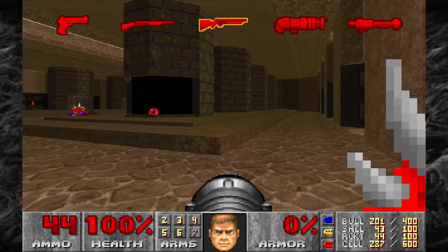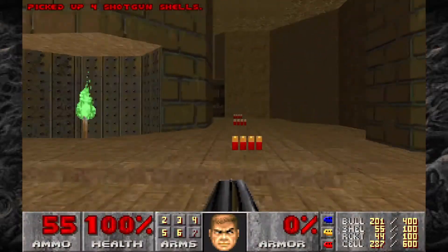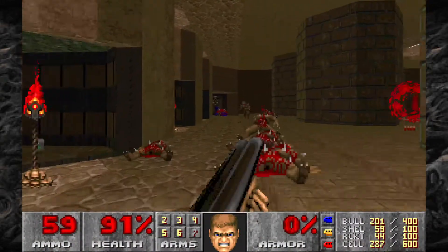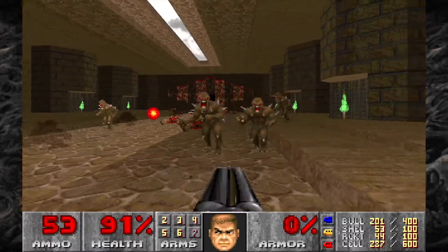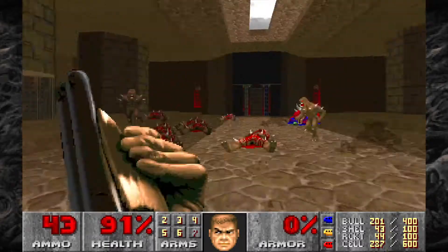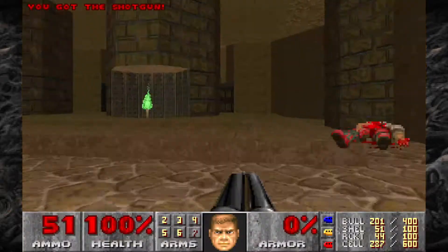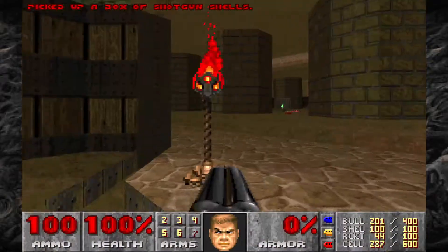We're going to take out that Archvile. Luckily he's stuck in there, so you don't have to worry about him coming out and running around. Wake up all of the Imps in the side rooms and bring them into the middle so we can take care of them with the Super Shotgun. There are lots of boxes of shells that you can grab, so don't worry about using up your shells too much on this part. Grab some health, and there are boxes of shells on one side here — all stocked up.